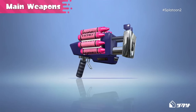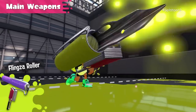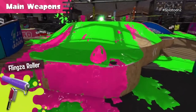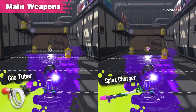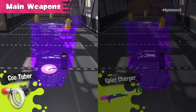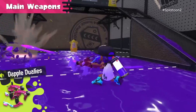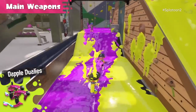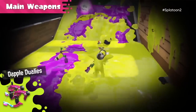Now let's have a look at some new weapons. There's the Clash Blaster, which is a short range, low damage, high rate of fire weapon. The Flingza Roller has a long jump fling which is slow to charge, and a short quick-firing normal fling. There's the GooTuber, which is a charger that holds its charge for ages when you're inside the ink. And there's the Dapple Duelies, which have a very fast rate of fire and very quick dash, and presumably a shorter range, although they didn't explicitly say it in the Direct.